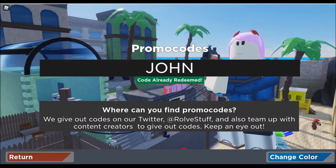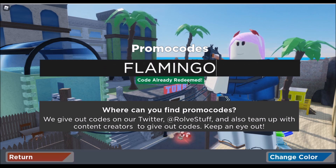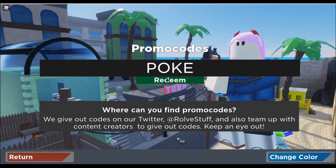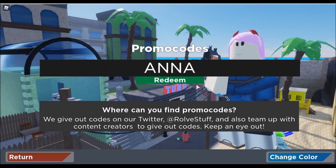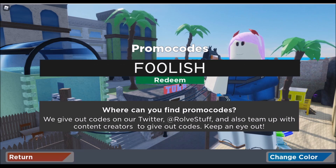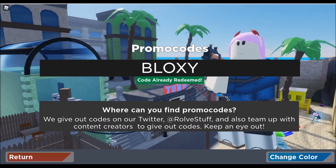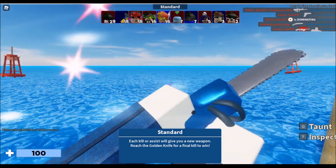The working codes are: kitten, John, CB rocks, Africa — you can slow down the video and pause — flamingo, poke, please pet which is a new code, Anna, bandites, foolish with zeros instead of O's, and block C which gives you three thousand six hundred coins. That's pretty much it.